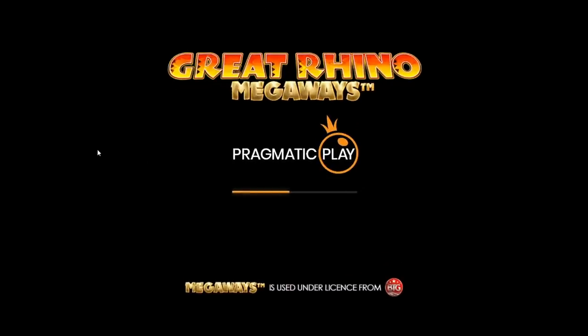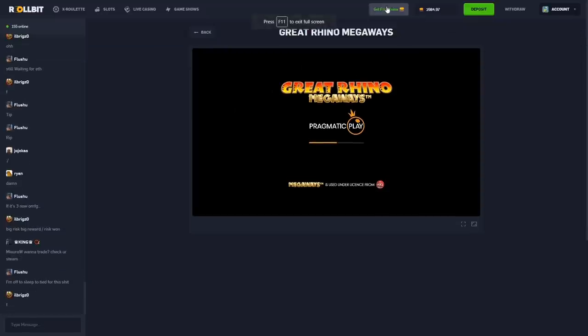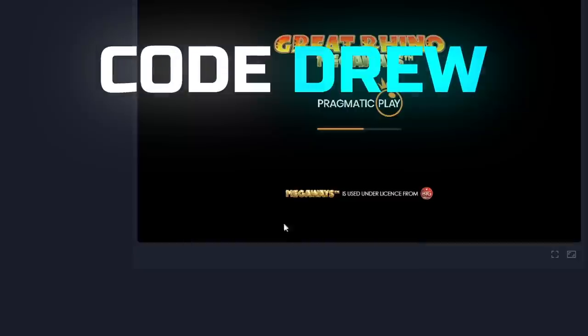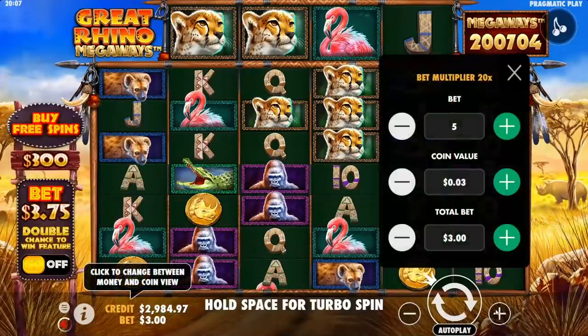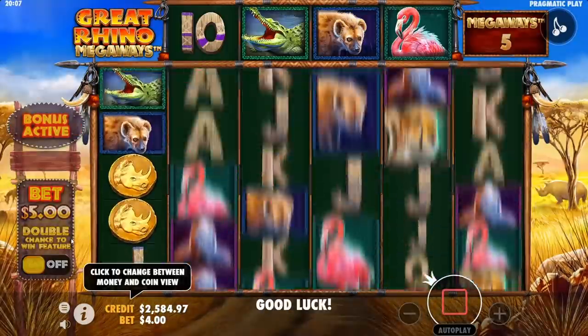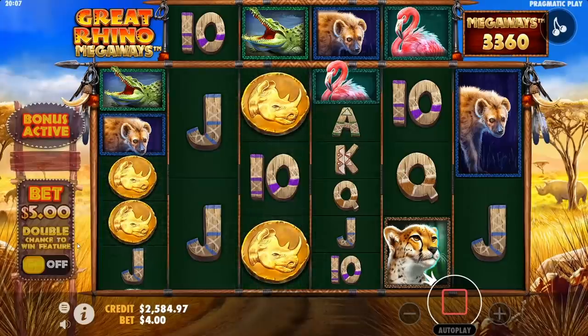I never played it before so don't laugh at me when I don't know how it works. I know how Megaways works, I don't know if there's something special about it. Also, if you click 'get free coins' and go to Drew, you get free money on Rollbit and it helps me out. I've seen this before but I haven't played it. We'll start with like a four.